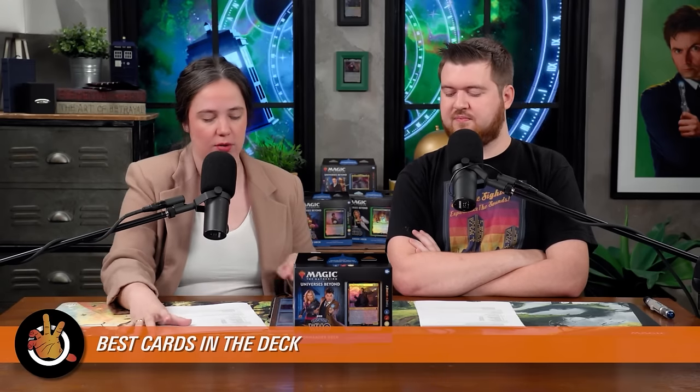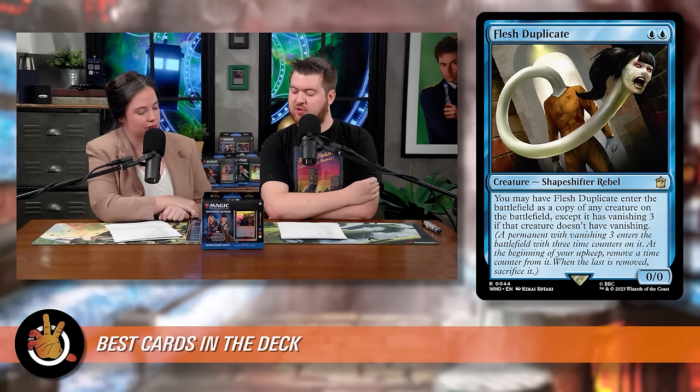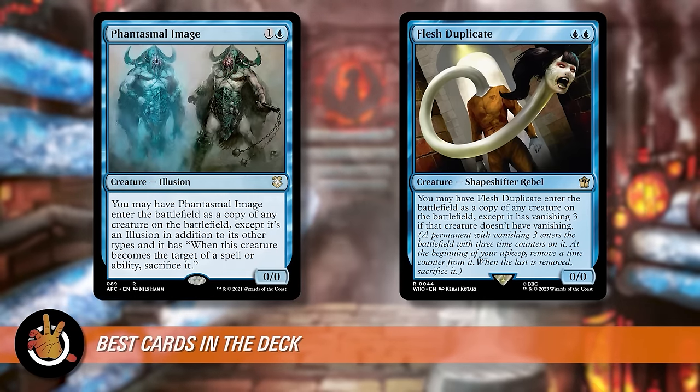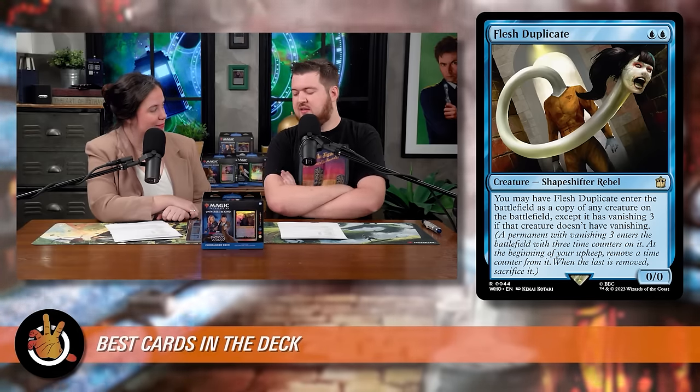Now let's talk about the best engine pieces — the cards that make the deck work. First is Flesh Duplicate, a blue-blue shapeshifter. You may have it enter as a copy of any creature on the battlefield, except it has vanishing 3 if that creature doesn't have vanishing. So it's a two-mana clone of any creature — yours or anyone else's. It's from the Matt Smith episode 'Rebel Flesh,' and its creature type is appropriately Shapeshifter Rebel.